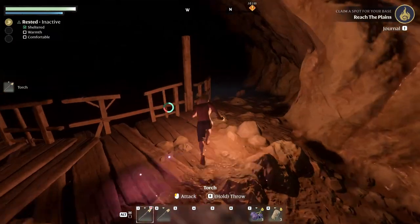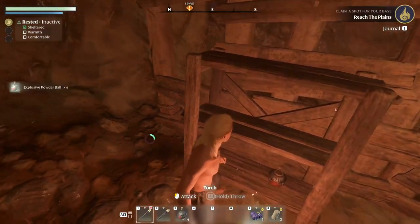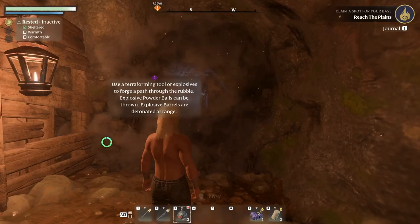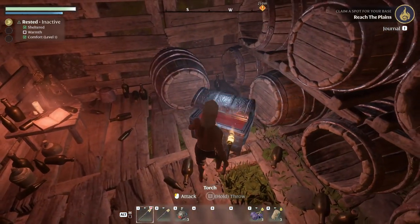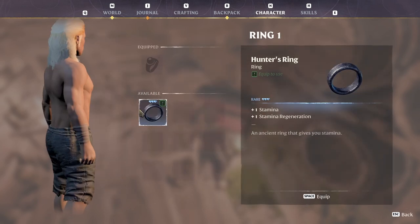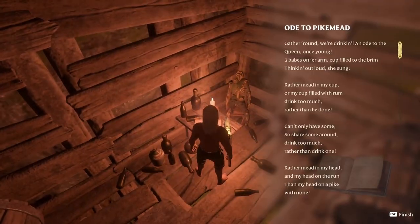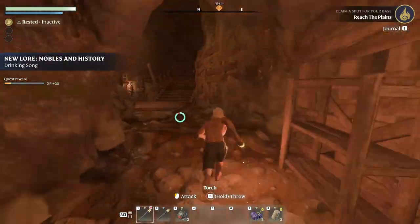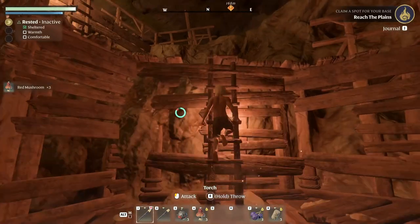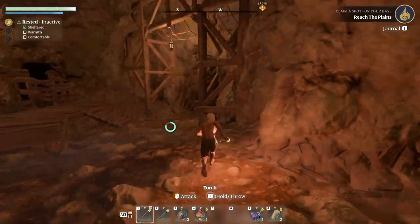So I put all the enemies on 75 percent health. I also increased the damage that they take from me, increased mining experience, battle experience — all experience at 200 percent. The number of enemies is the same, but they're at 75 percent health so I can basically sneak on them. We got mushrooms — amazing.